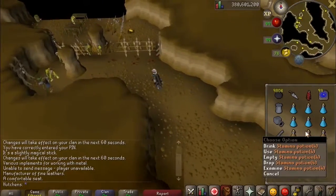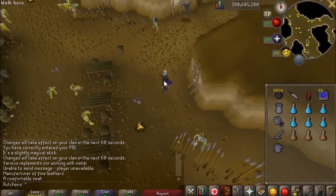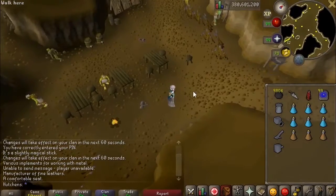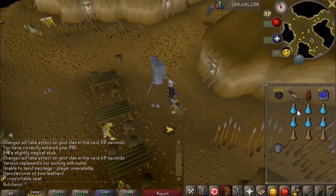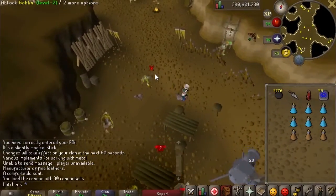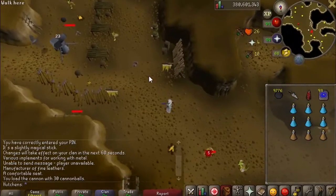I did bring some stamina pots in addition to the ranging pots, because if you have lower agility and find yourself running around a lot trying to kill goblins, you're going to want those. You just set up your cannon around this area — go ahead and start your cannon, pot up, and kill all of them that you can. You could probably try to hide behind some of these things — that's probably your best bet.